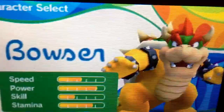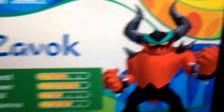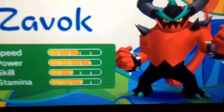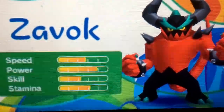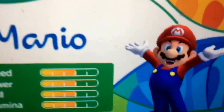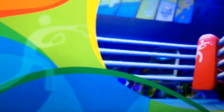Our next character takes place in Dream Boxing. The character to unlock is Zavok, the most ruthless of all. On Day 6 of the Sonic Story, if you beat Zavok in Dream Boxing, you can play as him whenever you want. Be warned — some of these bosses won't go down on the first try; it takes experience and practice to unlock these tough characters.